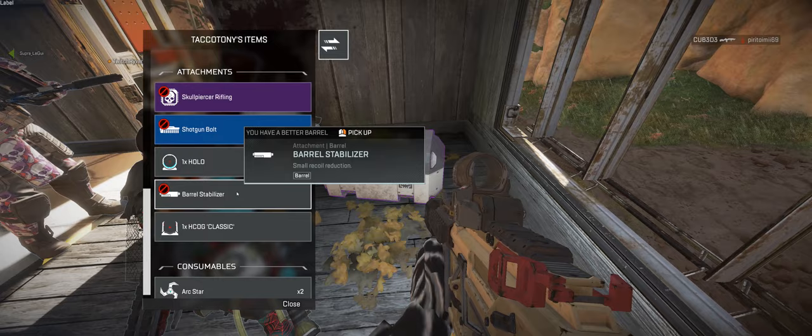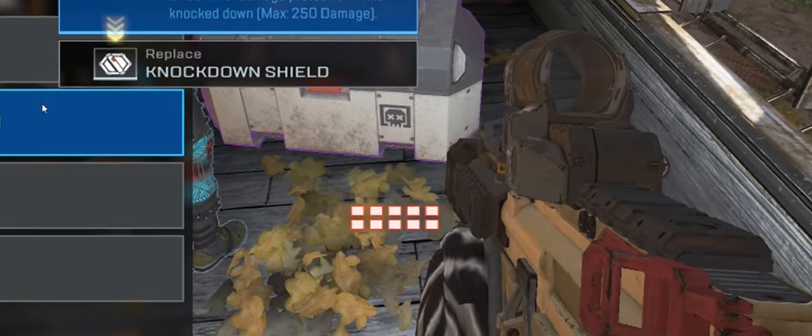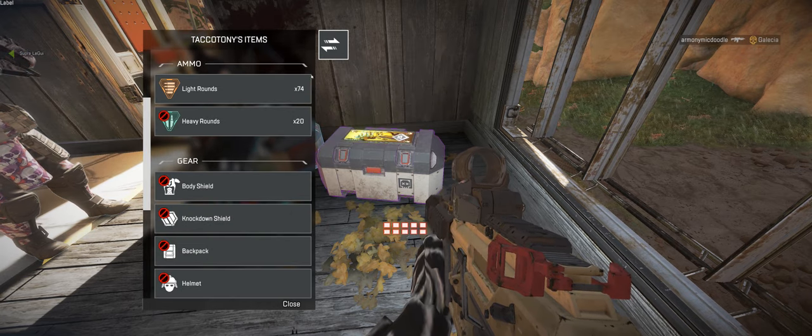When looting in Apex Legends, pay attention to the inventory slots — depending on what tiered backpack you currently have equipped — that appear when you try to loot stuff like ammo, grenades, medkits and shields. If the slots appear red, your backpack is full.